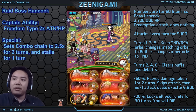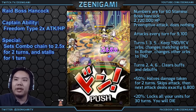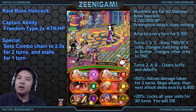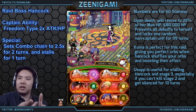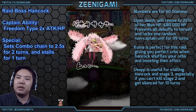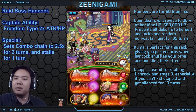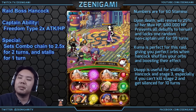She clears all buffs and debuffs on herself every other turn — on odd turns (1, 3, 5) she shuffles your orbs; on even turns (2, 4, 6) she clears debuffs, just like Enel does. Now we're going to use Doflamingo. I'll move my orbs to get 3 or 4 matching orbs and hit her — that should kill her.